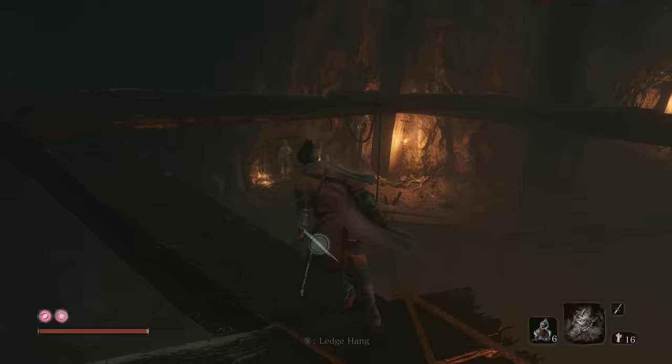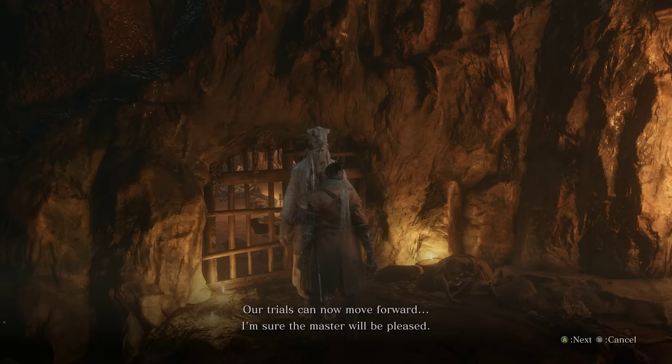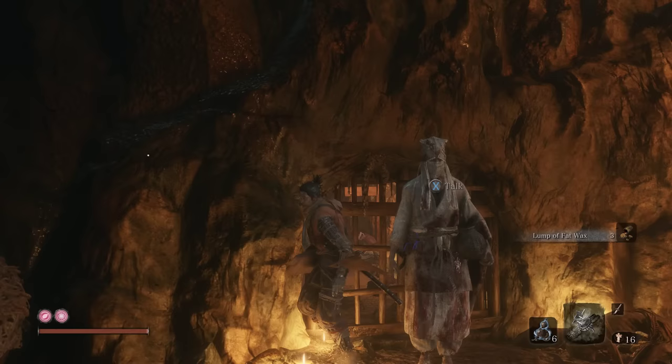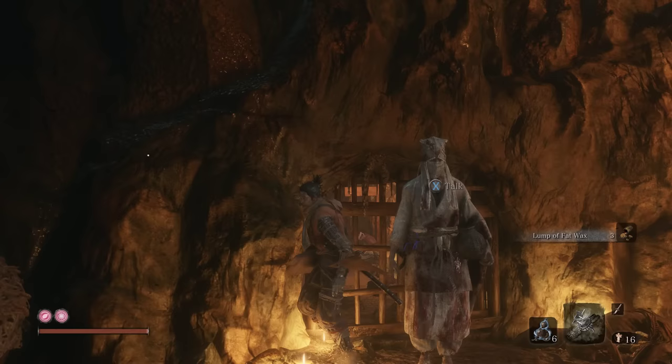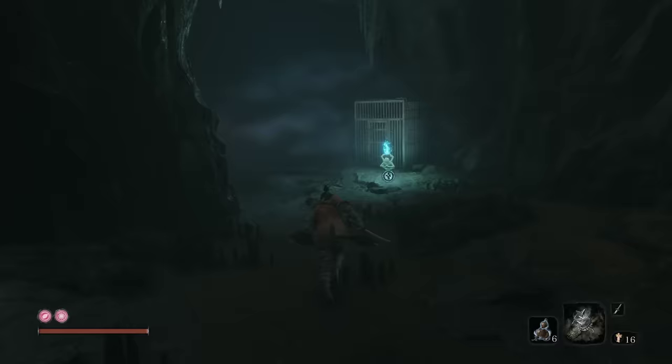This is probably ideal because we can swing back by and check in with our merchant friend. Lump of Fat Wax — three, in fact. You can see Samurai Bro kind of back in there — he's basically a zombie. We're going to continue this quest line a little bit later. For now, just ignore these things and run on fast.